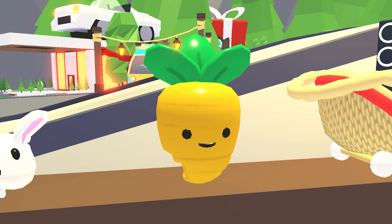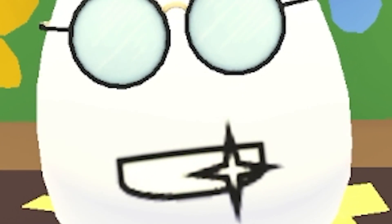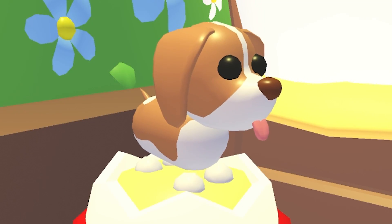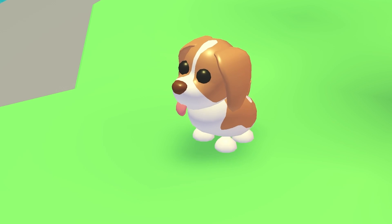You can also get a carrot friend plushie, carrot pogo stick, and an egg basket stroller. This year's Easter exclusive pets are the Brown Springer Spaniel and the Black Springer Spaniel, both available for just 3,000 eggs each. Aren't they gorgeous?